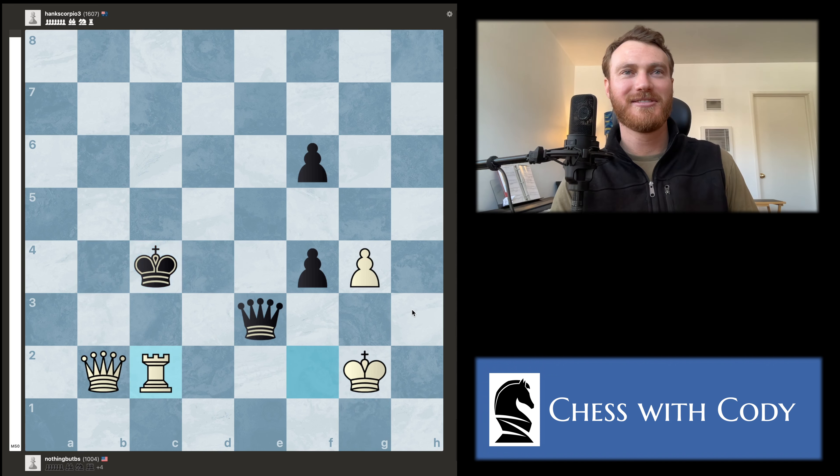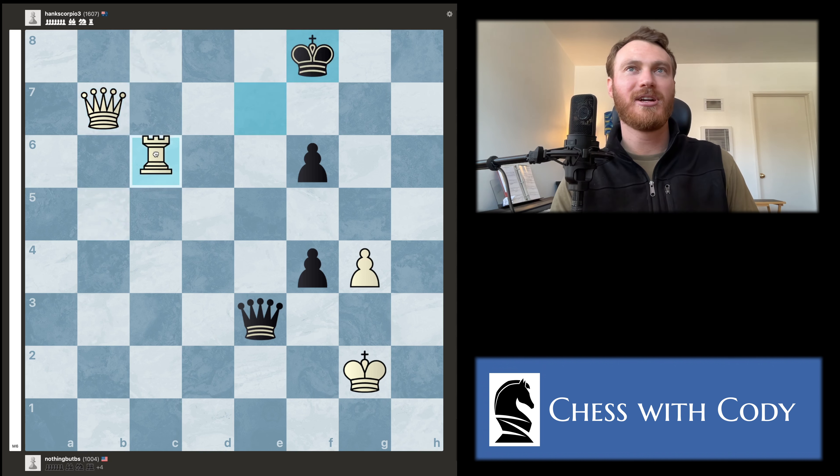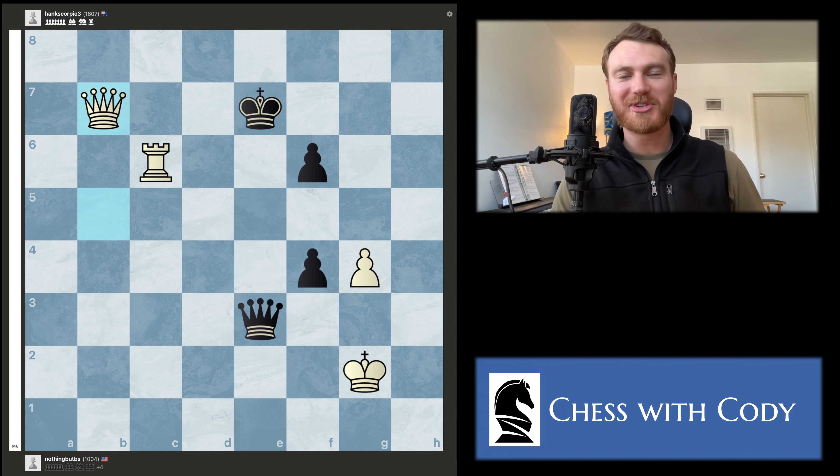Blake finally gets out of the pin and tries to hunt down black's king, successfully setting up basically a ladder mate. In this position black resigned — if they go straight back they get checkmated, and if they go the other way they are losing their queen. Game over.